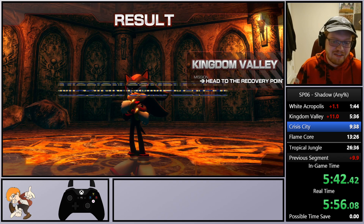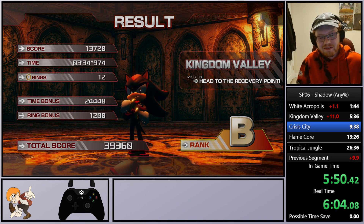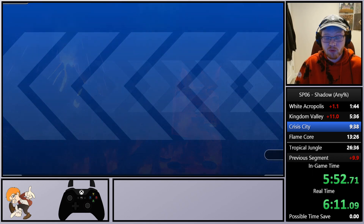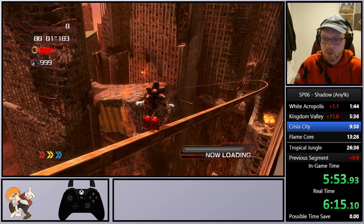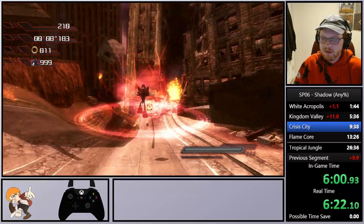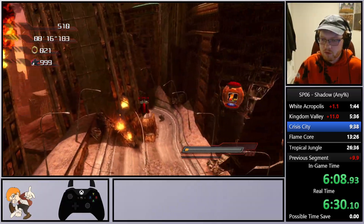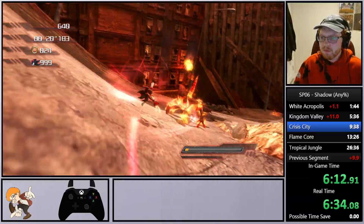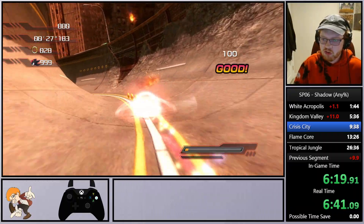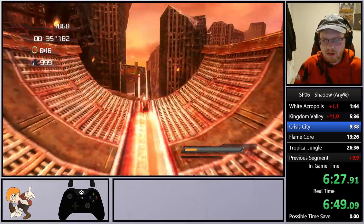Unfortunately that key section with Rouge cut us 11 seconds, which does suck. However, we have a couple more stages that could balance it out. We've got Crisis City up next. Shadow, Rouge, Sonic, Knuckles, and Tails are all stuck in the future and trying to get a couple of Chaos Emeralds to get back home. On their journey they find one inside Crisis City and the next in Flame Core after battling Iblis. Shadow's Crisis City is the longest of everyone's — we have four different sections: a snowboarding section, a normal section, a hovercraft/hang glider section, and then a big section four.